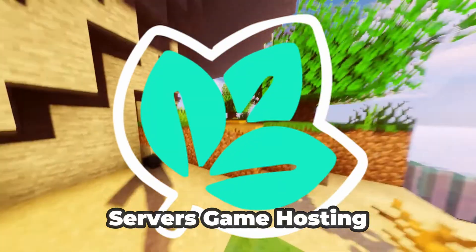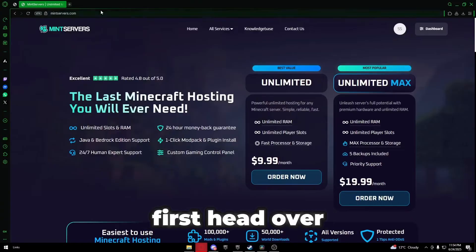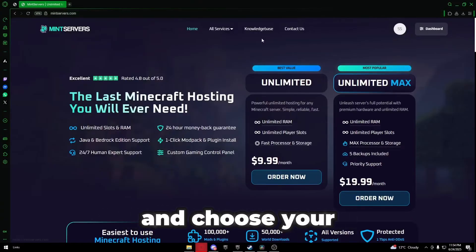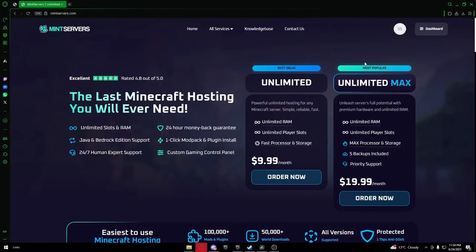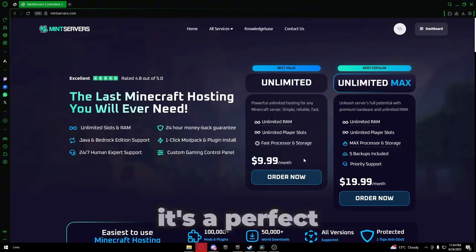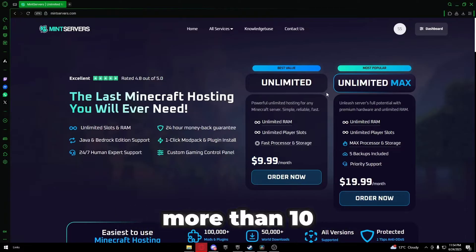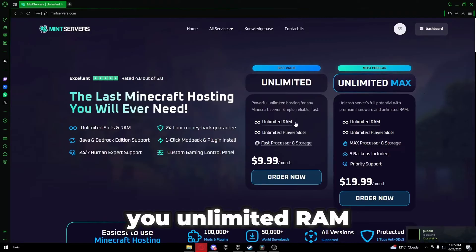We're using Mint Server's game hosting for this, and trust me, it's a game changer. First, head over to mintservers.com and choose your server plan. We recommend the unlimited standard plan for $9.99 — it's perfect for smaller groups. If you're expecting more than 10 players though, the max plan offers a bit more speed, but both give you unlimited RAM and slots.